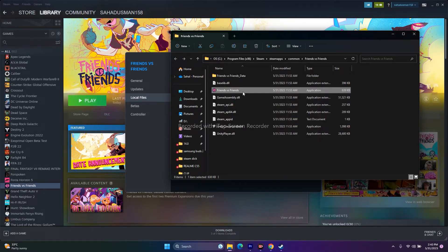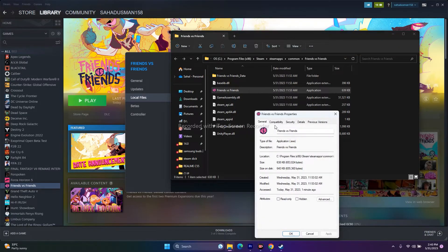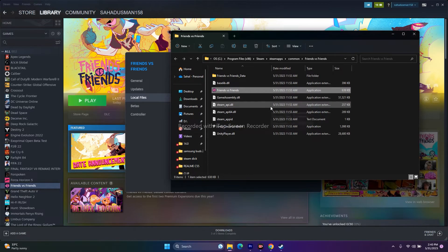Next, run the game as an administrator. Right-click the game executable and go to Show More Options, then Properties, then Compatibility. Enable 'Run this program as an administrator,' click Apply and OK, then try launching the game. This has worked for many users.